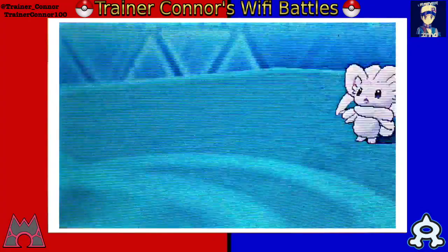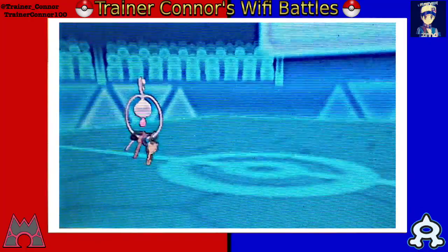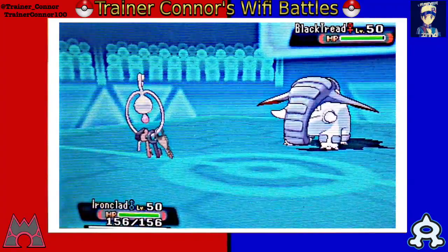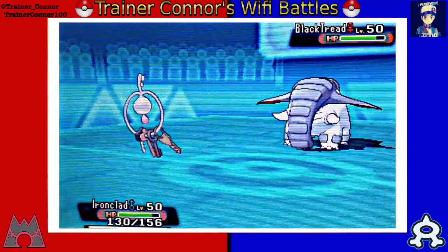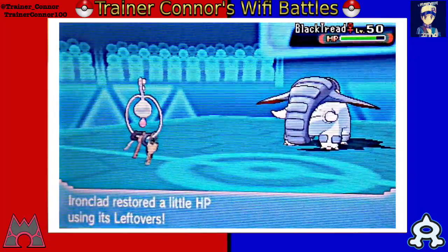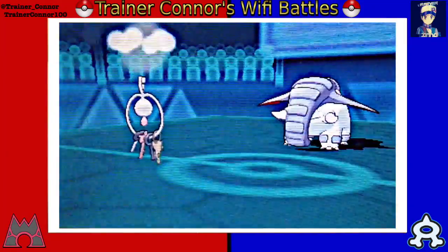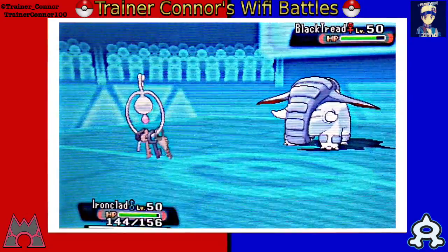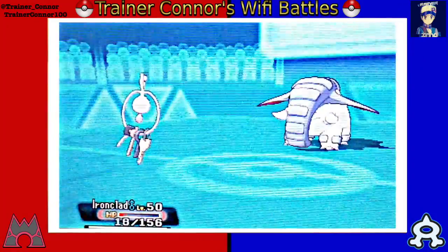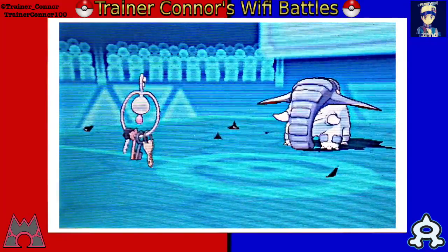He's bringing in his Cinccino named Mickey. I knew that it might be Scarfed, Banded, or Silk Scarf, which will raise your Normal-type moves by 20%. I go with Keldeo expecting a U-turn, and he brings back in Donphan. I go with Play Rough just to put some damage onto Donphan, but he has the Rocky Helmet — an item that makes you take damage when you use physical moves. Seeing that it's pointless to go with another Play Rough, I just go with Spikes to lay some more entry hazards on my opponent's side of the field.